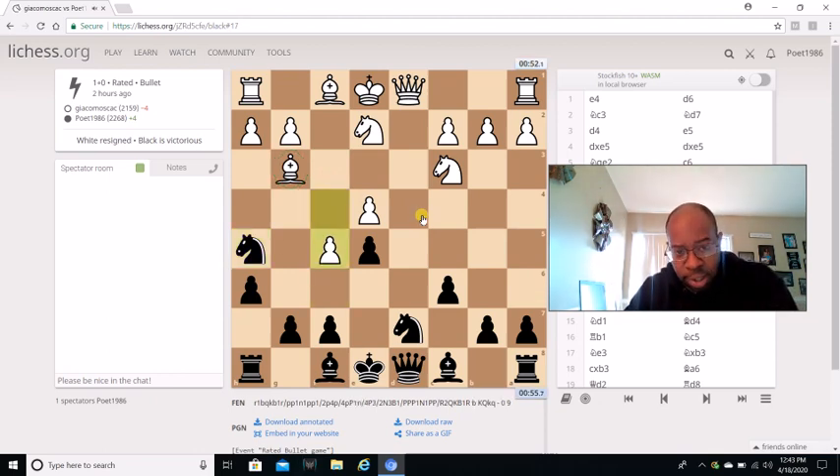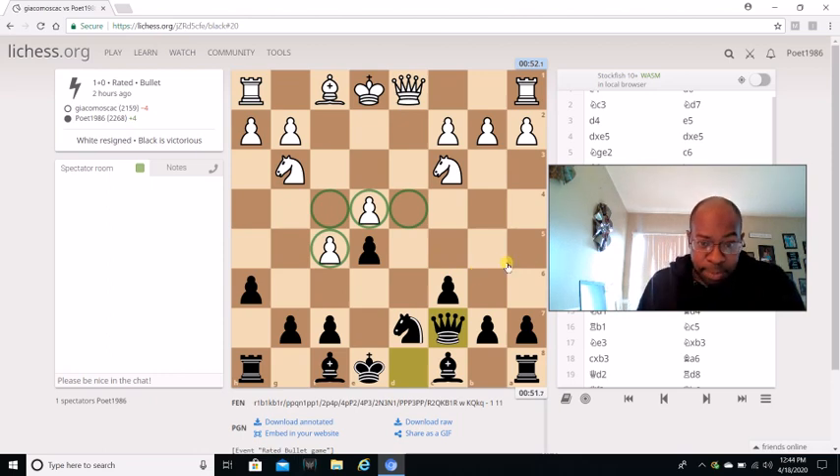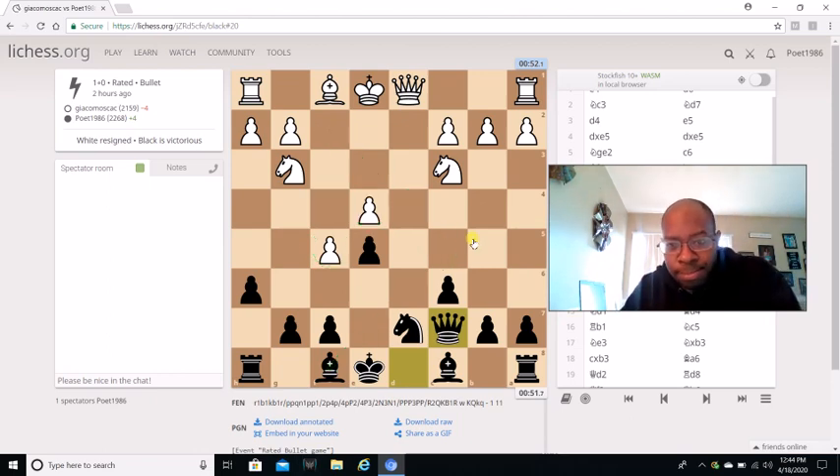My opponent goes f5 — that was a positional mistake. I automatically go Knight captures g3, he takes back with the knight, and I go Queen c7. Notice he now has a backward pawn, which is a weakness. His dark square weaknesses, weaknesses on f4 and d4 — these are all good posts for me. And I have a dark square bishop while he doesn't, which is going to be deadly.